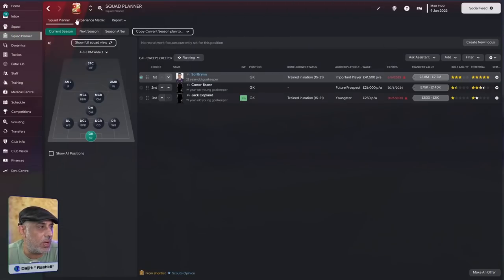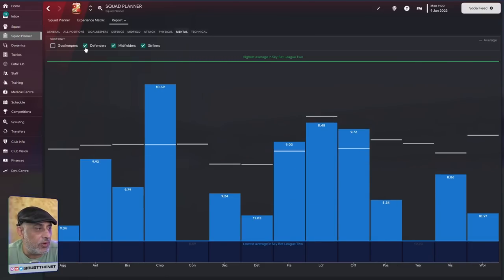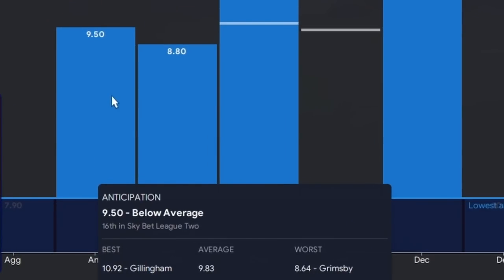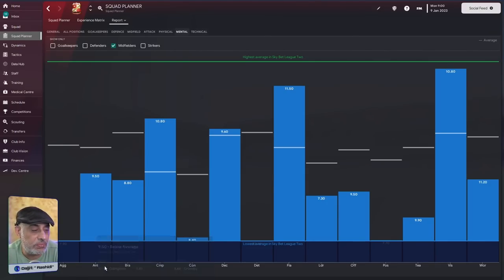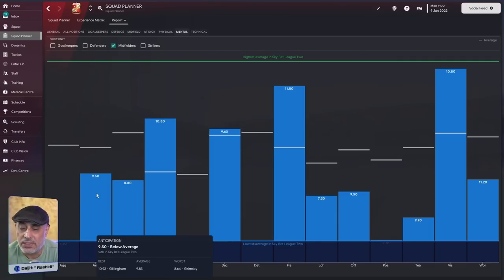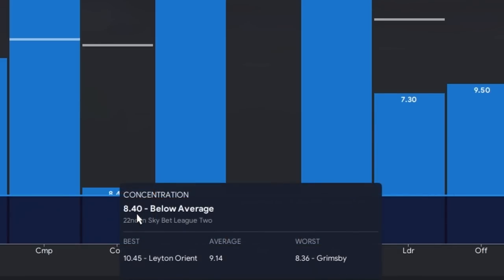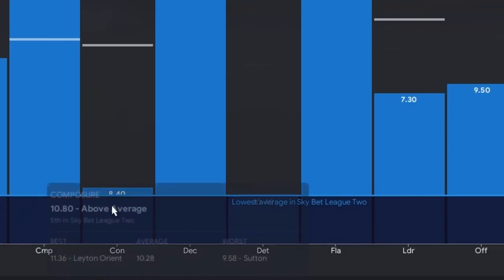How do you know these are really weak? You come into squad planning, go to comparison, look at your midfielders, look at the mental attributes and see where he stacks up. The average is about 10 — because 9.5 is below average. Remember, the more players you have in your squad, the more it pulls the average down. You might have two players at 12 but the rest at 7, so the average is lower. You want to aim for as close to the best as possible, so 10 is your floor for anticipation and concentration — 9 will be below average.